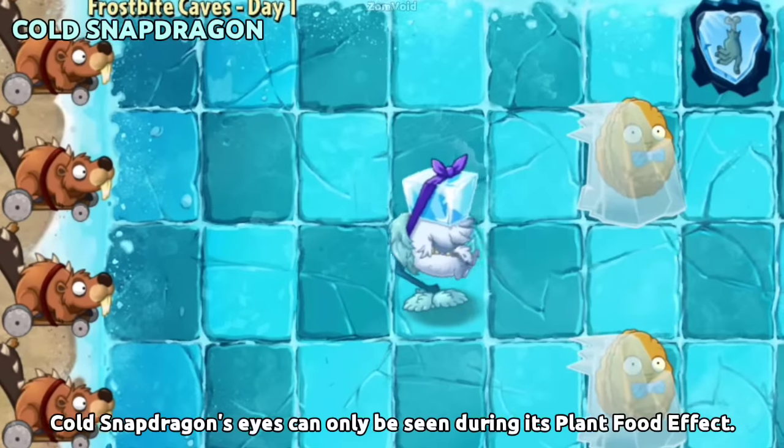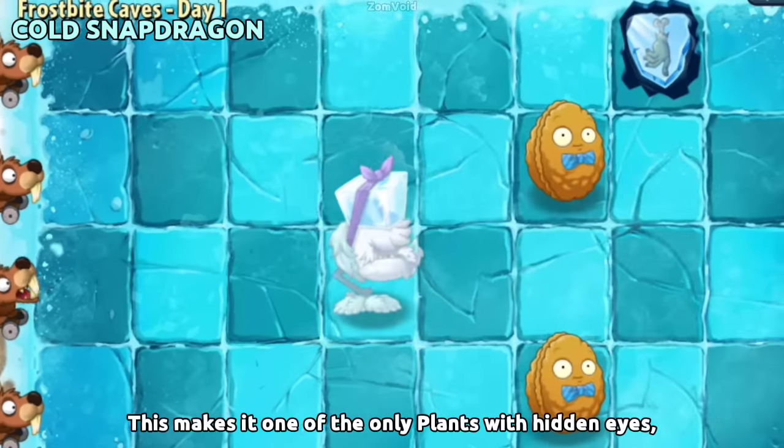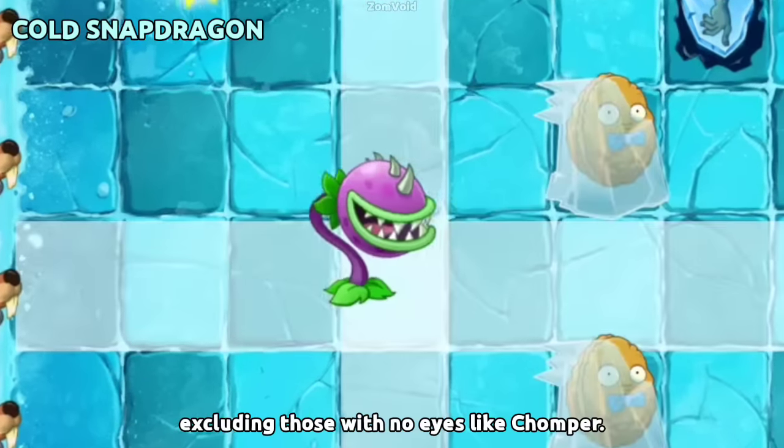Cold Snapdragon's eyes can only be seen during its plant food effect. This makes it one of the only plants with hidden eyes, excluding those with no eyes like Chomper.